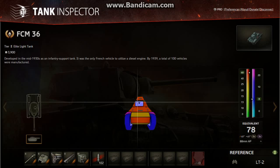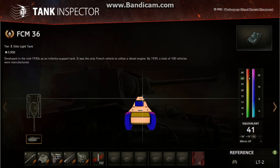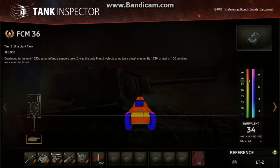Not under the gun mantlet — no weak spots there. There's a sliver of the roof there, not worth aiming for. 40mm on the Commander's Coupler, 40mm on the turret front. On the hull front, 25mm slope for an equivalent of 34 — that's why you shoot him on the front then.